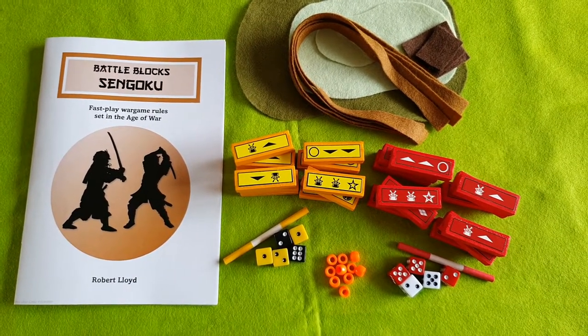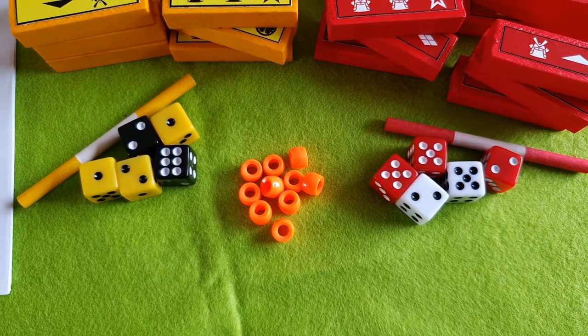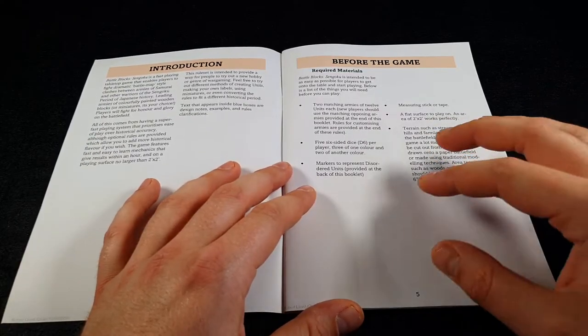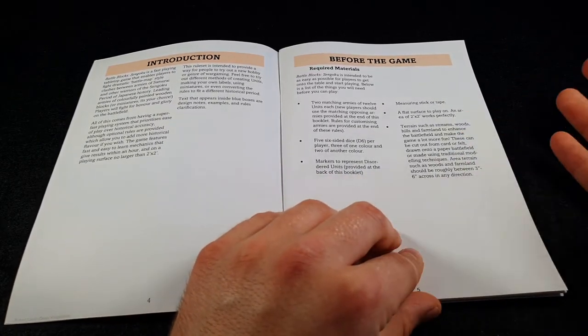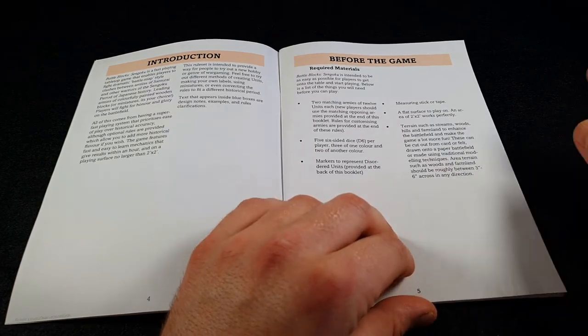For my yellow army I use yellow dice and black dice, and for my red army I have red and white. The reason you need two different colors is because two of the dice are used for initiative, and the three of the single color are used for combat rolls. It just stops you accidentally rolling your initiative dice and forgetting how many combat command points you have to spend.